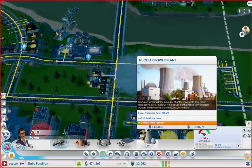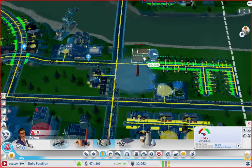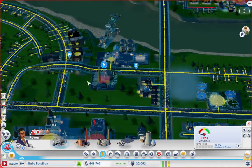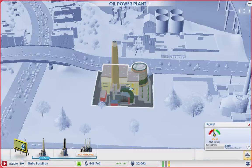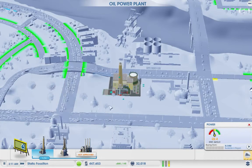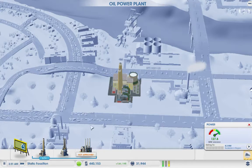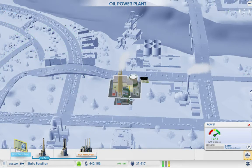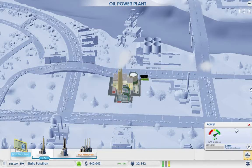Nuclear is a possibility, but we need educated people for that one, so let's go oil. Go over there — don't sell power. We'll turn global deliveries on as well. There we go, so we only need two of those and we're still doing okay. Should I get another one? Just to make sure — I think we're doing okay, we're in the green.